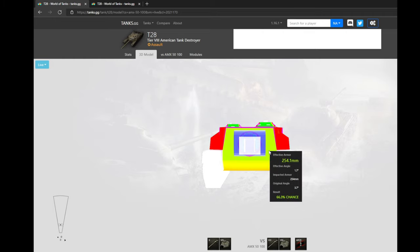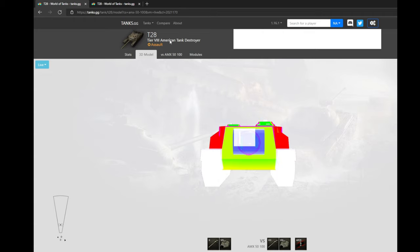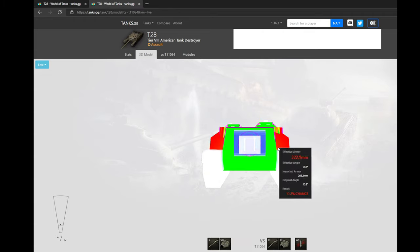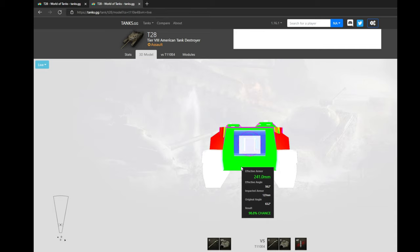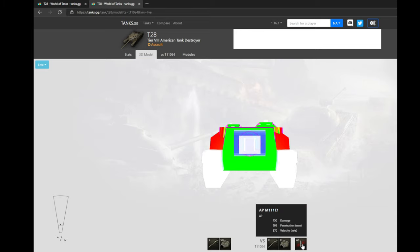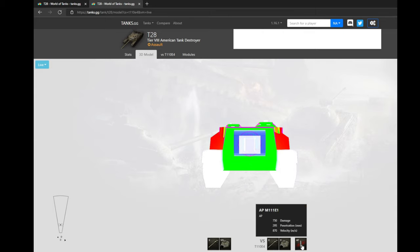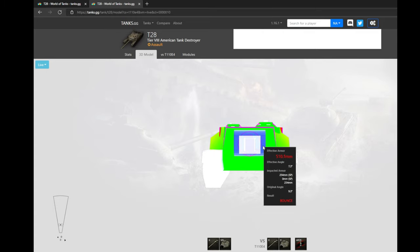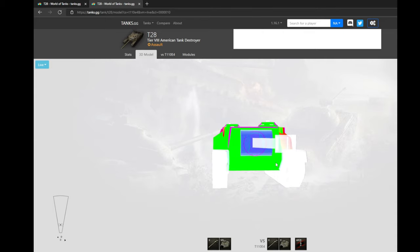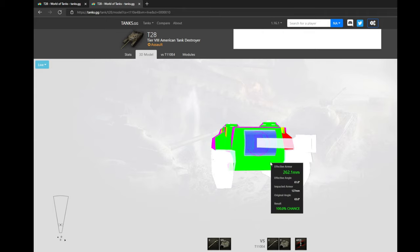Your armor is not as good anymore compared to regular shells. Now, if you compare your armor against a tier 10 tank like the T110E4, the American tier 10 tank destroyer, even with regular ammunition at 295mm penetration, your armor is worth nothing. With premium ammunition, your whole tank can be easily penetrated — maybe apart from the gun mantlet. So you have to be an expert on your tank's armor and know whether you can play aggressively or more defensively.